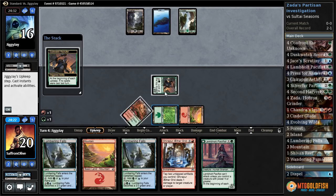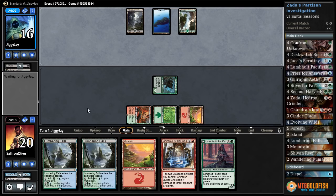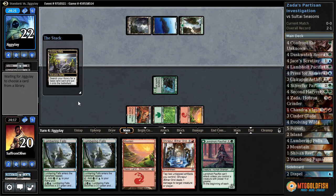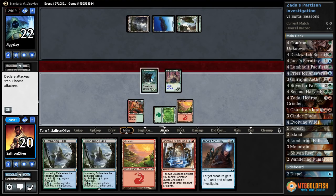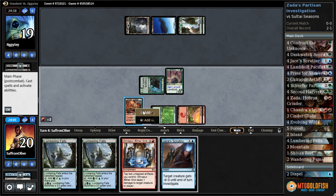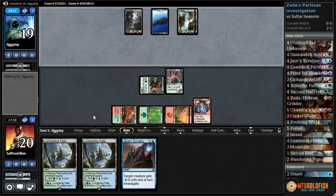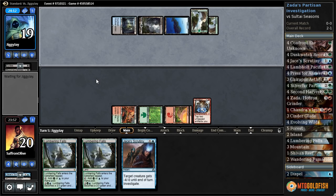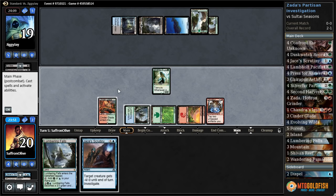Activate Dusk Watch — whiff. Well, we weren't really hoping to whiff there. Pulse of Murasa gets back Evolving Wilds, cracks it for forest. Jace's Scrutiny. Lamholt Pacifist, get in with our werewolf. Playing Mountain and the Ether Grid, pass the turn. Flip our Howler back to Dusk Watch. Does our opponent have a Languish? Survey says yes, they do.